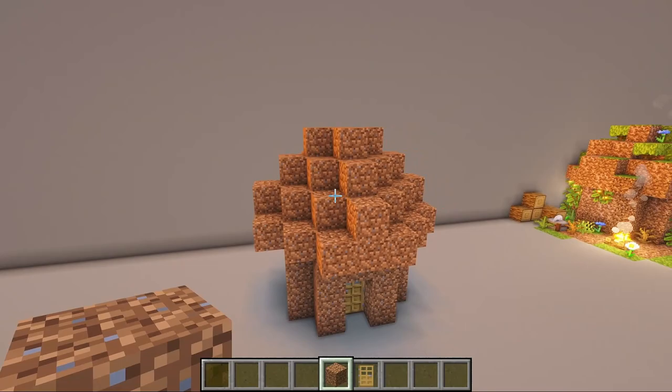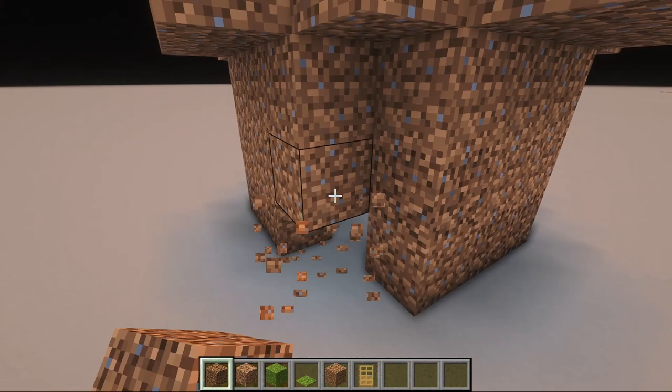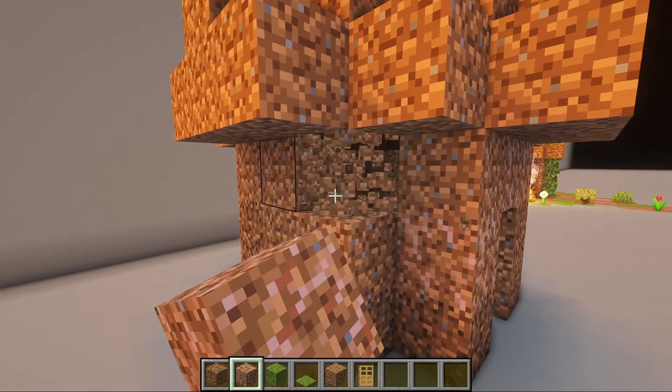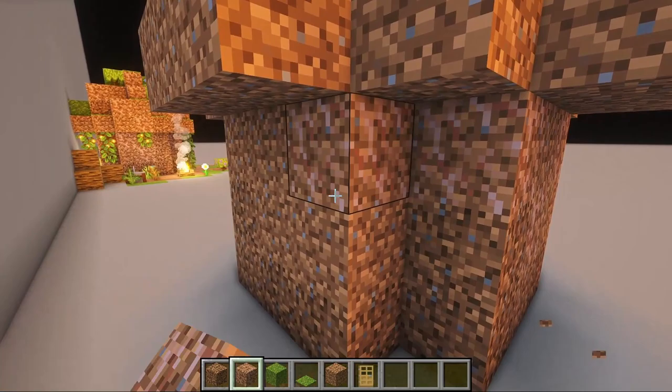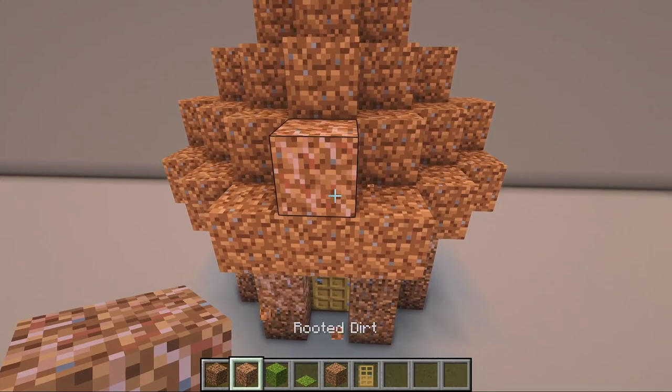For texturing the walls, we will add coarse dirt around the base. Add rooted dirt closer to the roof for added texture. We will also use rooted dirt to replace some dirt blocks on the roof.